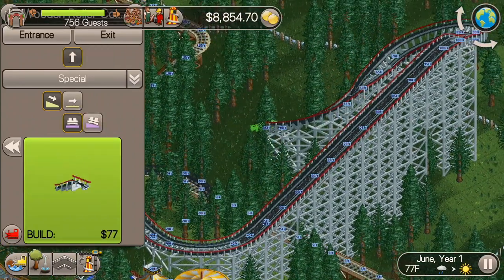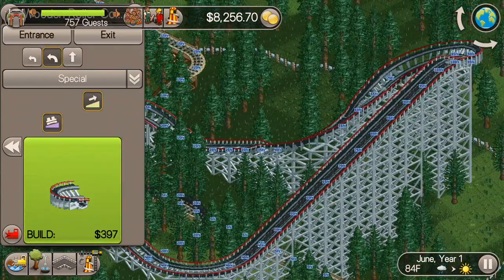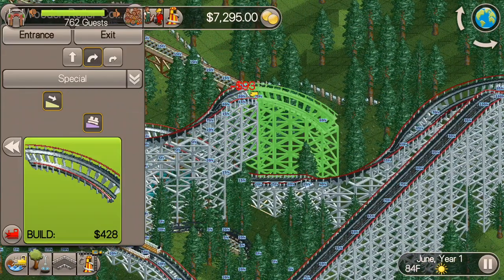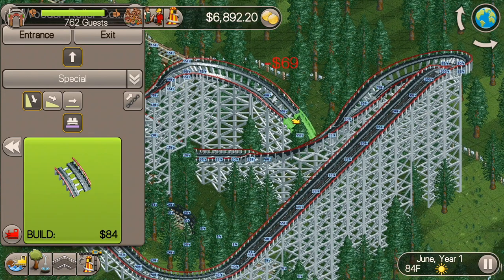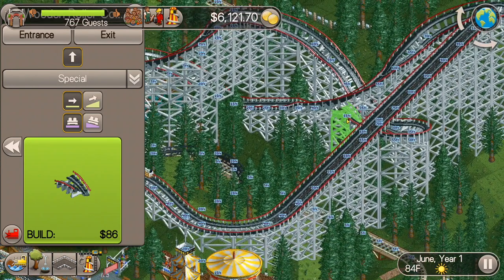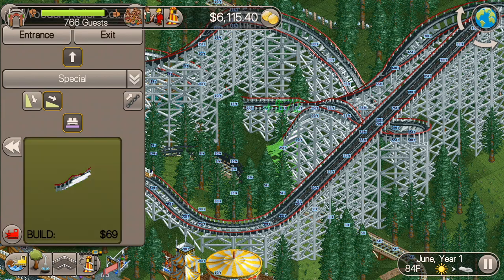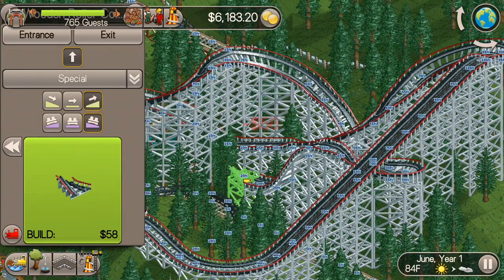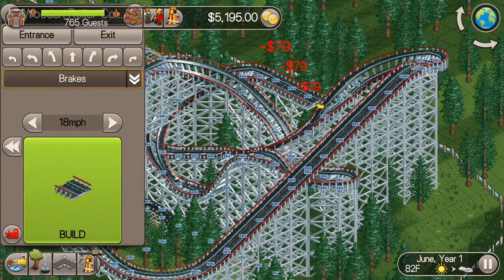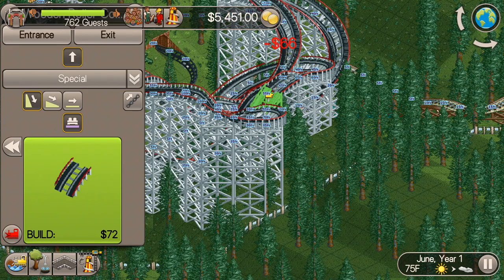It's going to be a little different building now in a park like this because we just got done with the Million Dollar Mission and so much of that park was so flat and this is kind of the opposite, right? It's all over the place, which is more realistic and it looks nice. We're going to have a kind of crazy roller coaster design here. You see I'm doing lots of twists and turns in this wooden roller coaster, but it's always fun. I try to put a block brake section in right there, but I decide to just nix that idea.